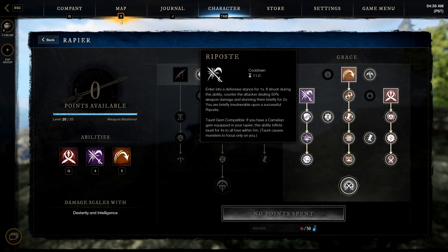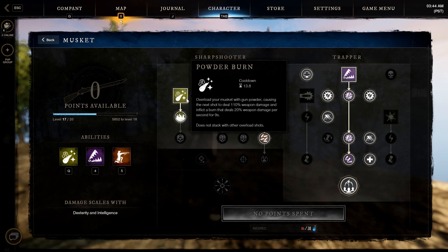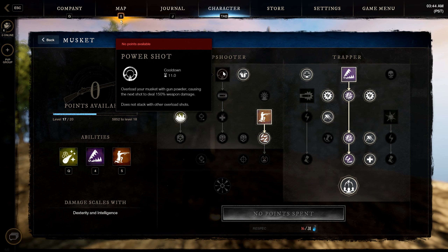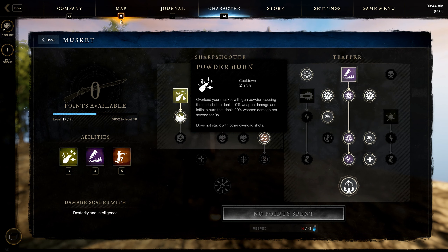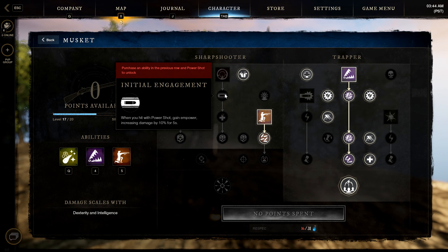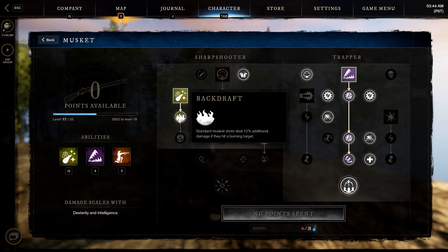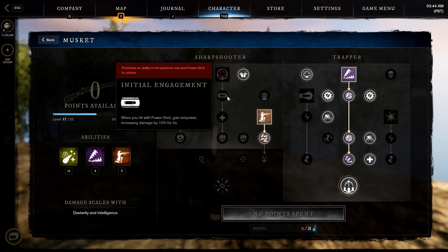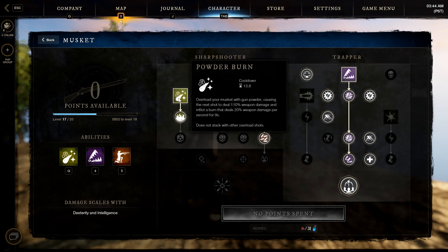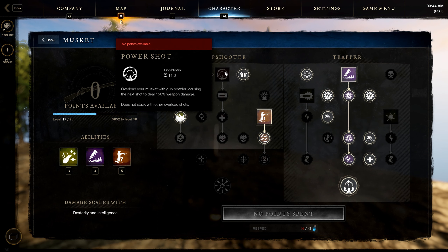Overall the rapier is really strong with the buffs. For the musket, I'm running Powder Burn, Shooter Stance, and Traps. The reason to run Powder Burn over Power Shot is that the burn DoT does more overall damage than the extra 150 weapon damage from Power Shot. The Backdraft passive — subsequent shots deal 12% additional damage to burning targets — outshines the Power Shot empowerment. So every time you reload for an ability, it should always be Powder Burn.